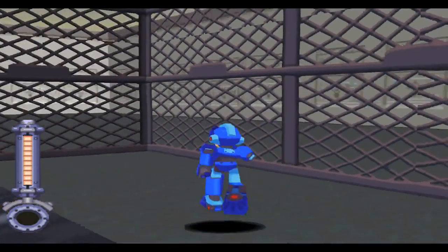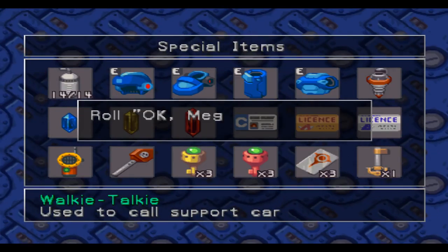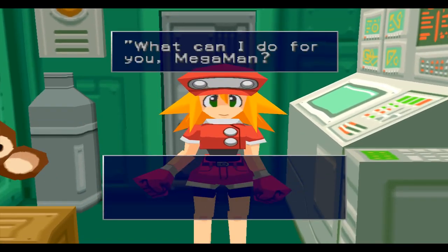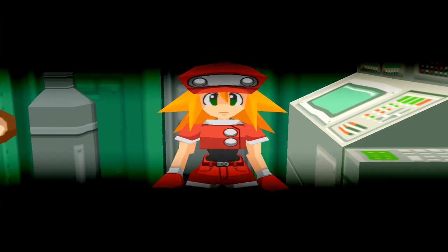That was a pretty easy romp in and out, all things considered. I can dig it. Let's take the Mega Man mobile and go to downtown. Yeah, I looked him up — I'm a cheeky bastard. Take the support card downtown.